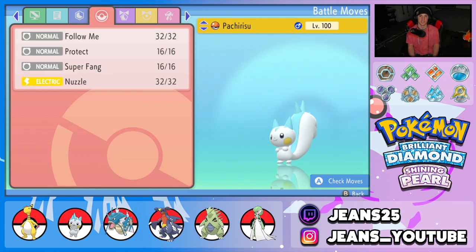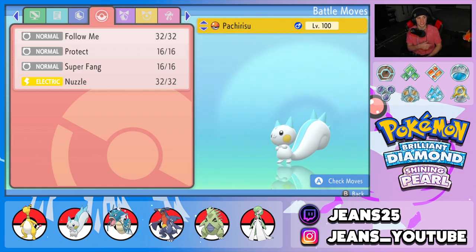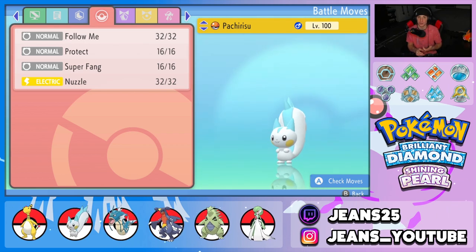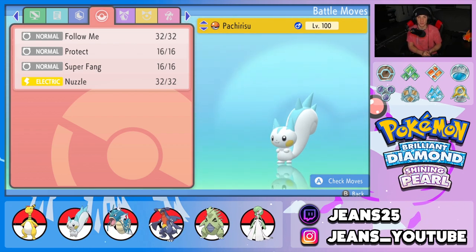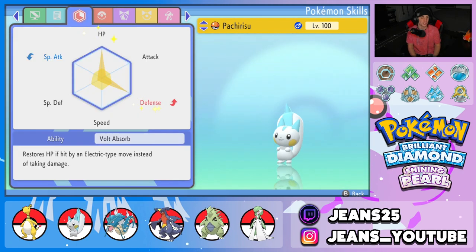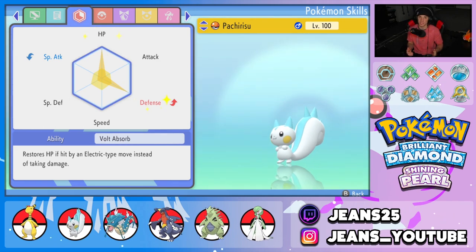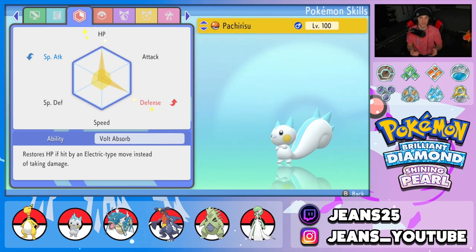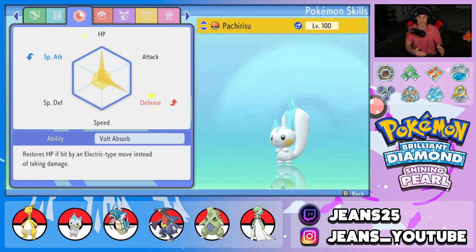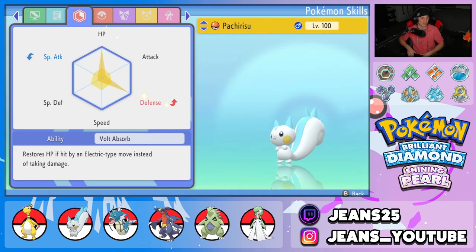The second Pokémon on the squad is Pachirisu, and it pairs phenomenally with Ampharos due to its Bolt Absorb ability. Its moveset is Follow Me to protect Ampharos or any ally, Protect, Super Fang for guaranteed half health, and Nuzzle for speed control and paralysis. EVs are HP and Defense — just bulked up to soak up shots. Every time Ampharos uses Discharge on the field, Bolt Absorb will heal up Pachirisu at the same time.